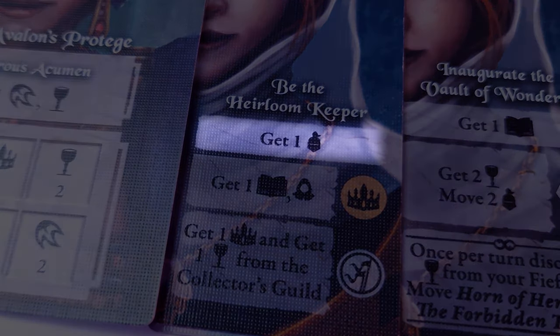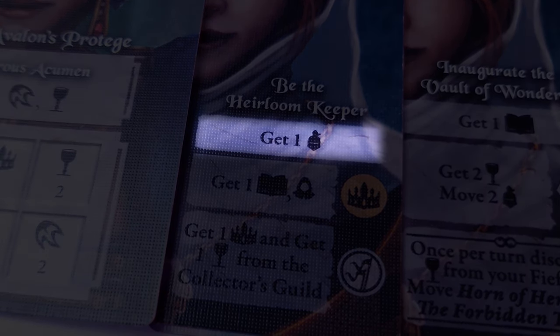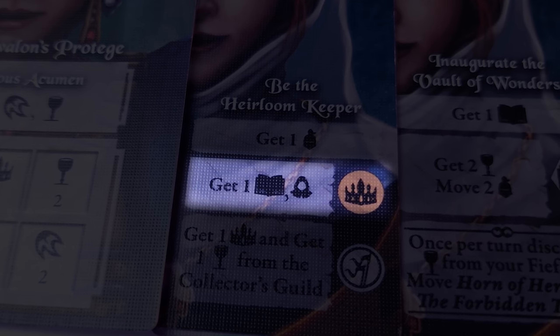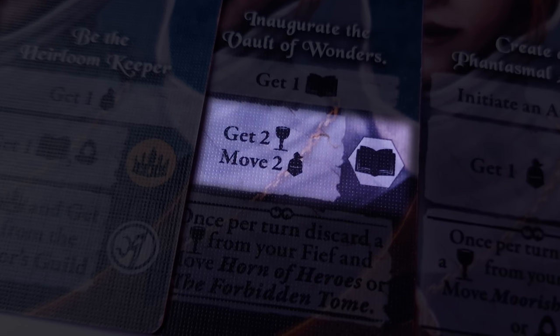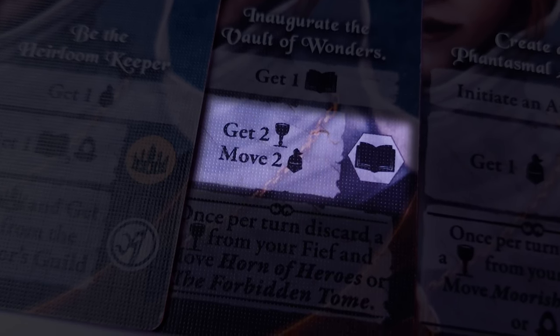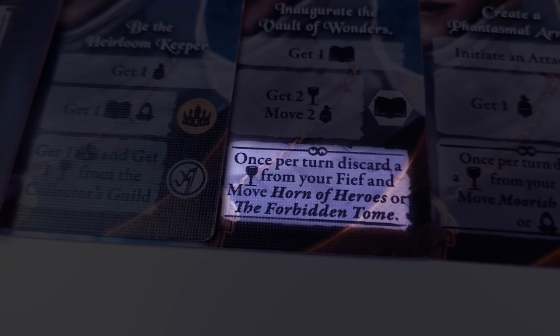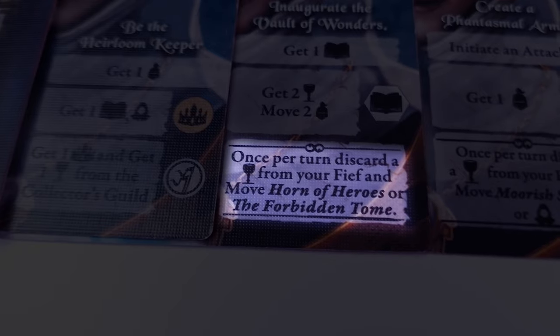The decision cards have different types of actions: instant, contesting, planned, and passive. Instant actions are activated once you splay the cards. Contesting actions can be activated only if you have the highest trait on the scoring board. Planned actions are activated when you place the corresponding resource on the decision card. Passive actions are reactions or recurring actions that can be activated when the text is triggered.